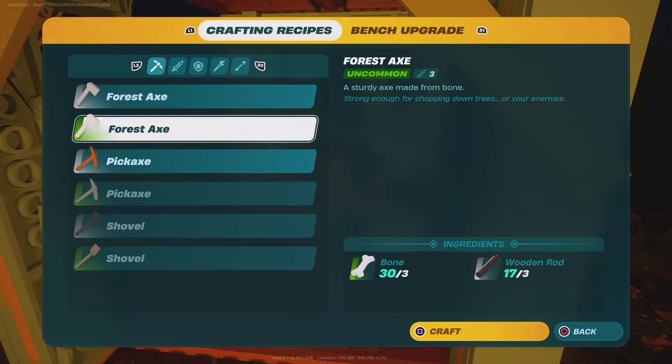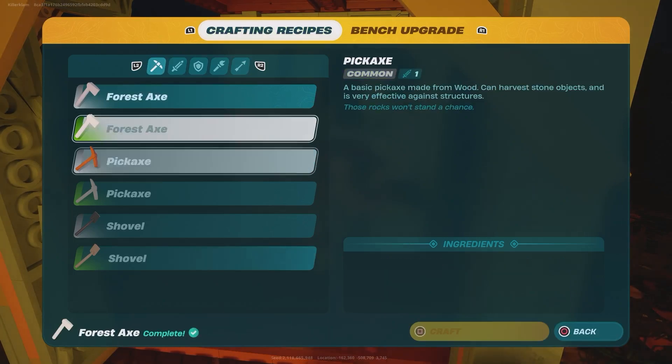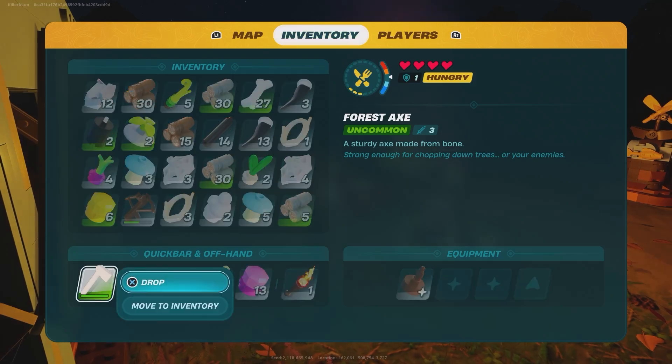Build five knot root rods, then go build the long sword and there you go — you got the second tier sword. Obviously upgrade your bench more and you'll get the third tier and however far it goes. Anyways, that'll do it for me. If you got what you needed, like, comment, subscribe. See you guys in the next video. Later Gators!